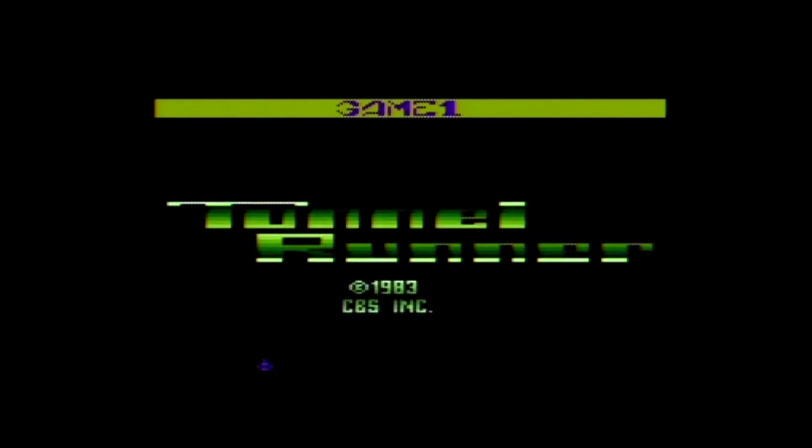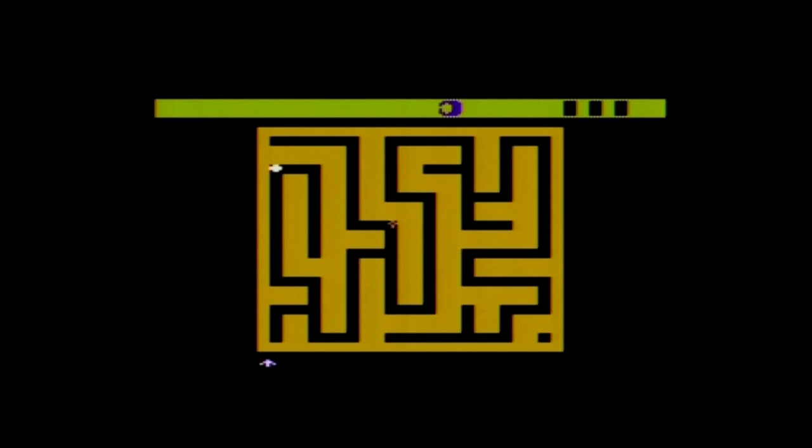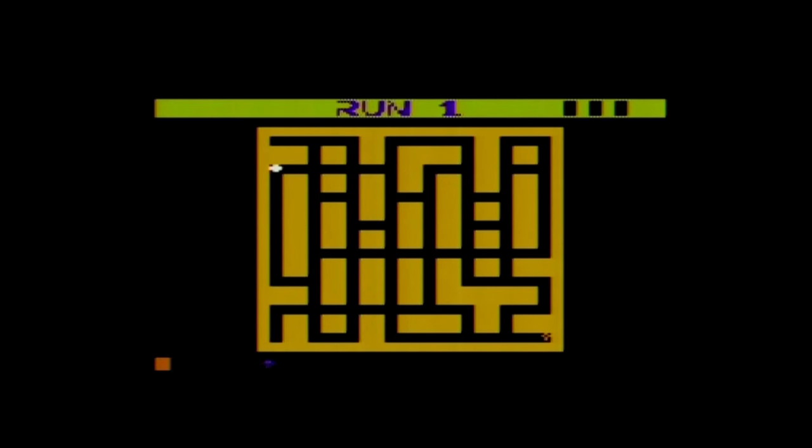Tunnel Runner was published by CBS Electronics and carries the copyright year of 1983. It is a first-person perspective maze game for one player only. The game has two variations with either fixed mazes or random mazes.